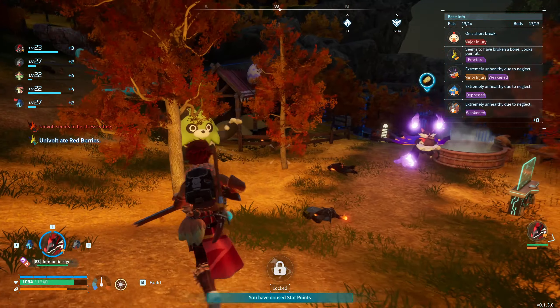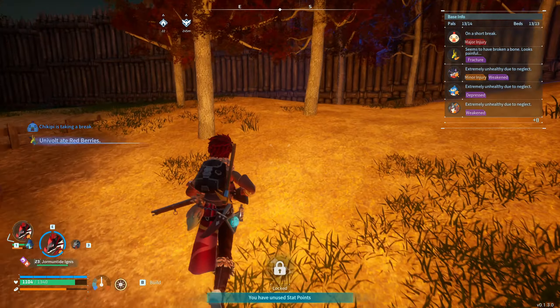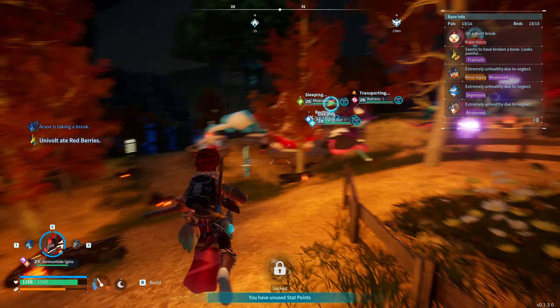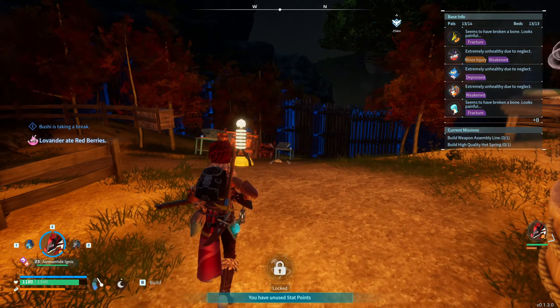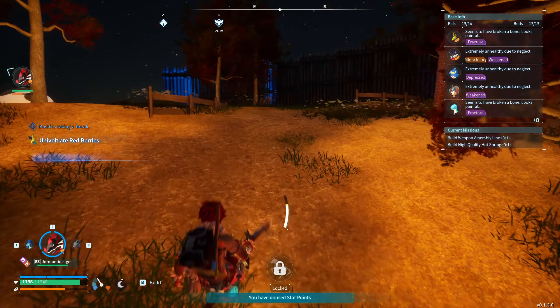To go ahead and actually get this schematic, you're going to need to defeat an Astagon, and there is a chance that it will drop it. I'd recommend that you are around level 40 to 55 and you need to have strong pals, because this pal that you're going to be fighting is very strong and very difficult to fight.